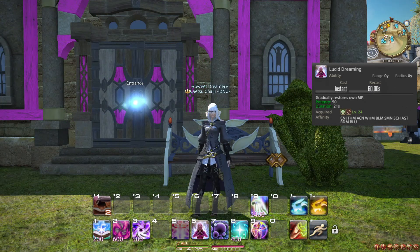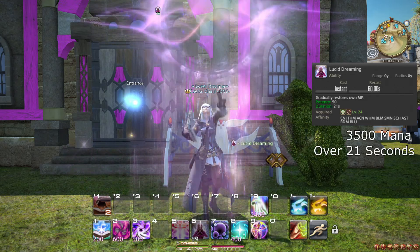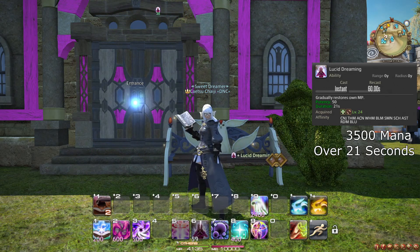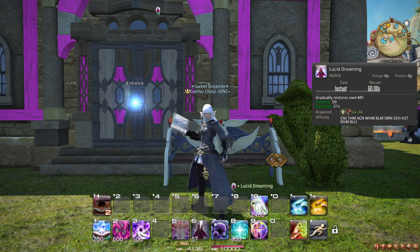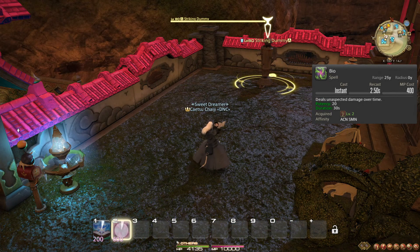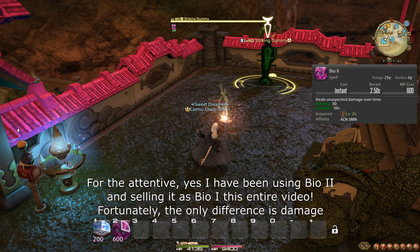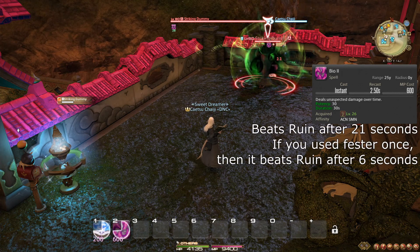At level 24, you learn the role action and ability Lucid Dreaming. This makes you recover 3,500 mana over 21 seconds. This is mostly important if you die or use Resurrection. You simply use this action if you are running low on mana. At level 26, your Bio upgrades permanently to Bio II. This increases its total potency to 300, meaning it beats Ruin after 21 seconds.